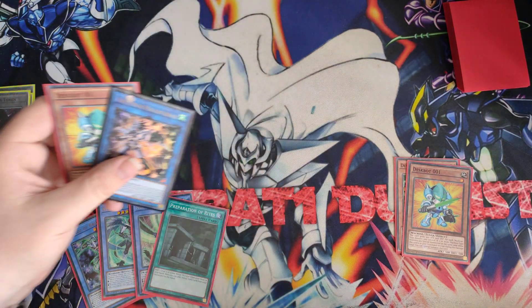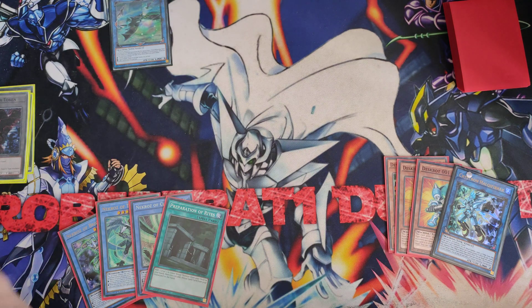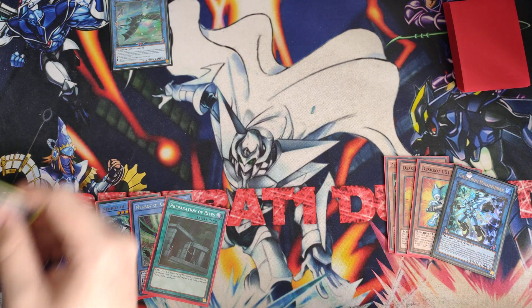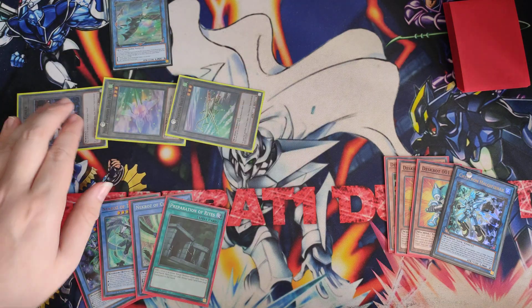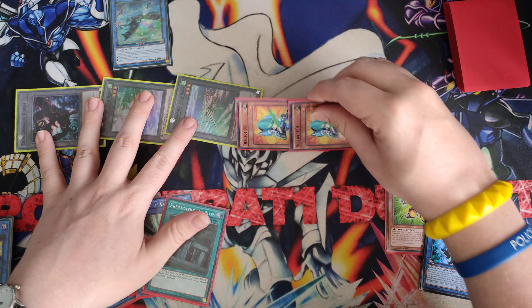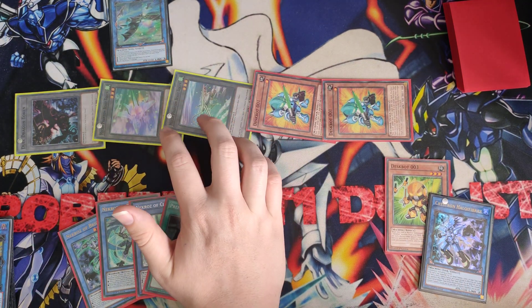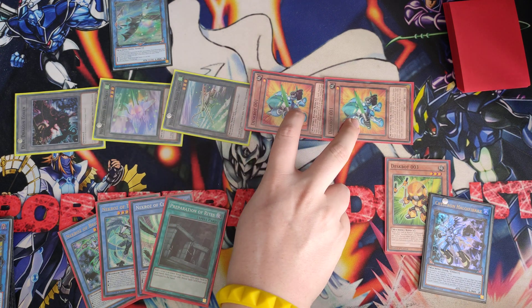This deck can make a one-card explosive board and still have the other four cards in hand. We go ahead and make the Mekk-Knight, make the 001, and then turn those into an Auroradon. Auroradon will then go ahead and summon three tokens for you. Because we summoned three machine monsters, we get to trigger both 001s in the graveyard and summon them both.